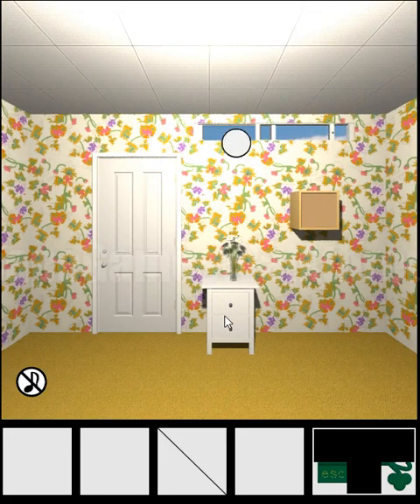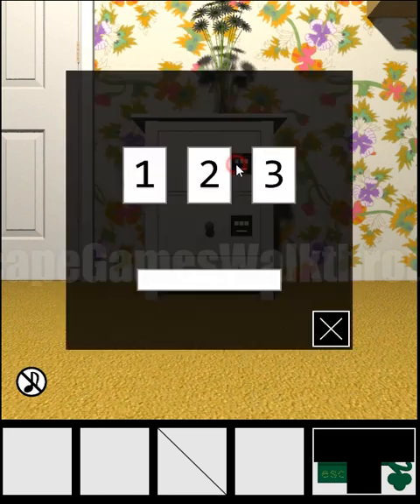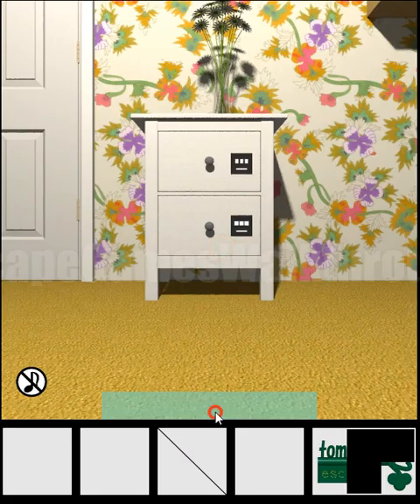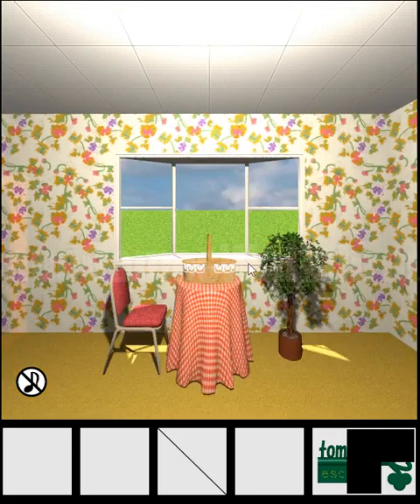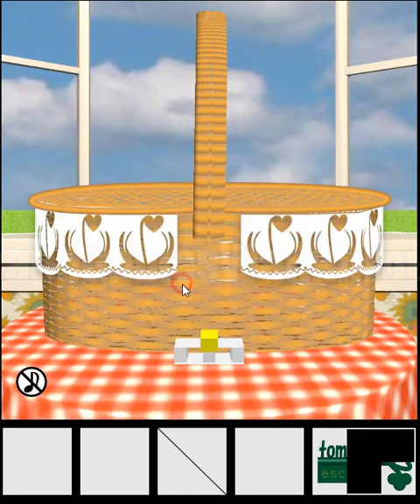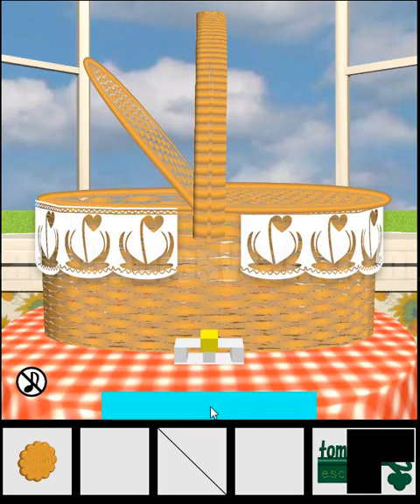Now let's look at these drawers. For this top drawer we have a hint of one, two, three — so let's click one, two, and three times. Next, here's another hint of left, right, right, and left. Let's use it here: left, right, right, and left, and we have the second part — the basket is opened.